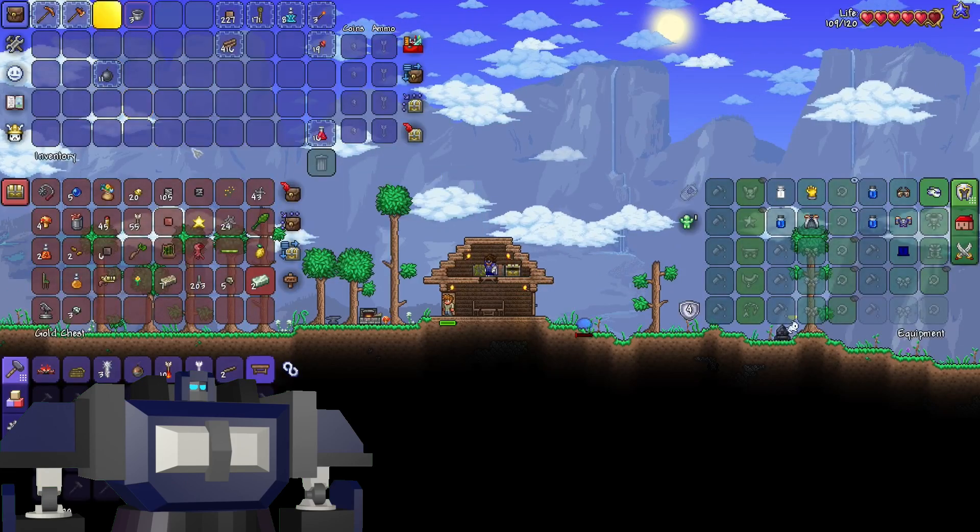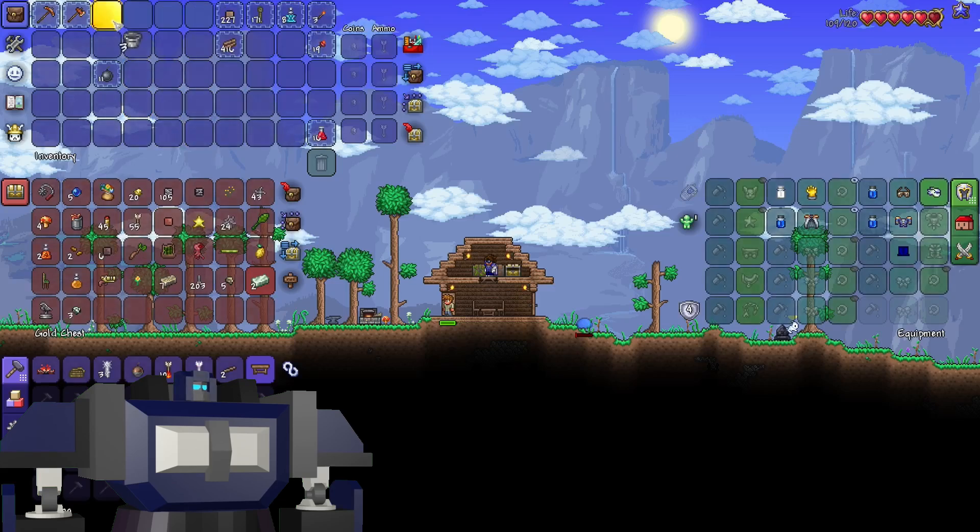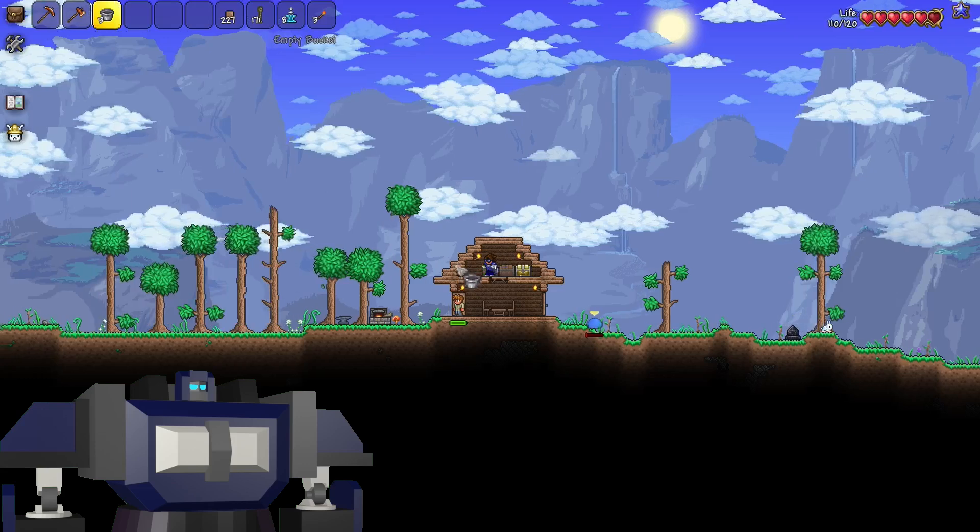Our first day was successful. We have tungsten armor going, and more importantly we have buckets — and a door I didn't mean to craft. I'll have to build a home around it for the next NPC whenever we're ready to expand. But now we have buckets.